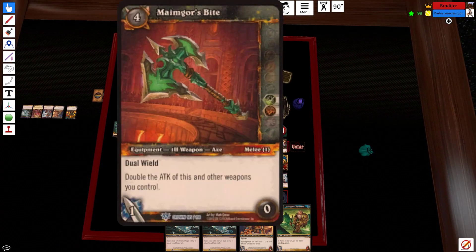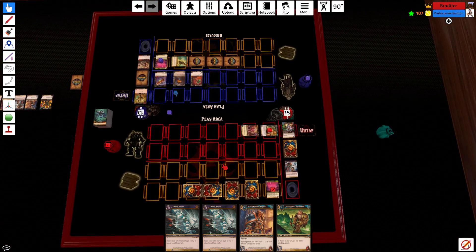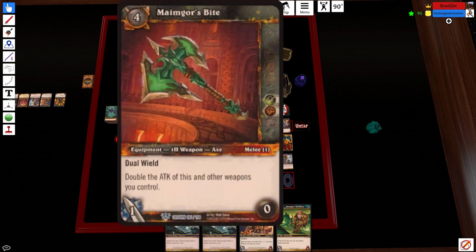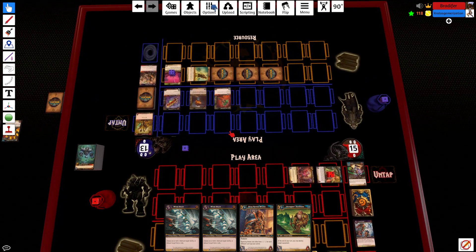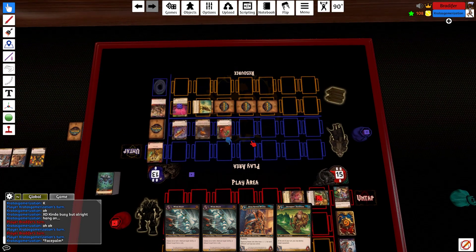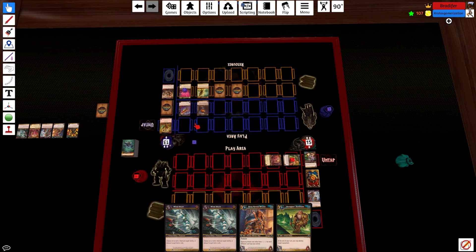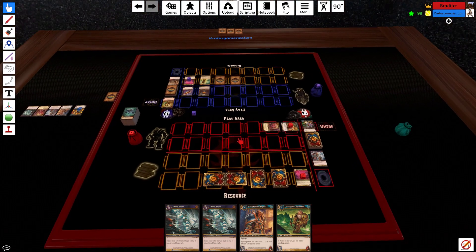He's going to pay four for Maim Gore's Bite — that's scary. I'm just going to let him declare attack and then Wind Shear him down because I don't want to take eight damage. You don't have Triple Wield anymore, so just take that play back if you want — you made a mistake, figure out what you want to play. Opponent's trying to play one of those three-armed rogues and I'm just not having it.